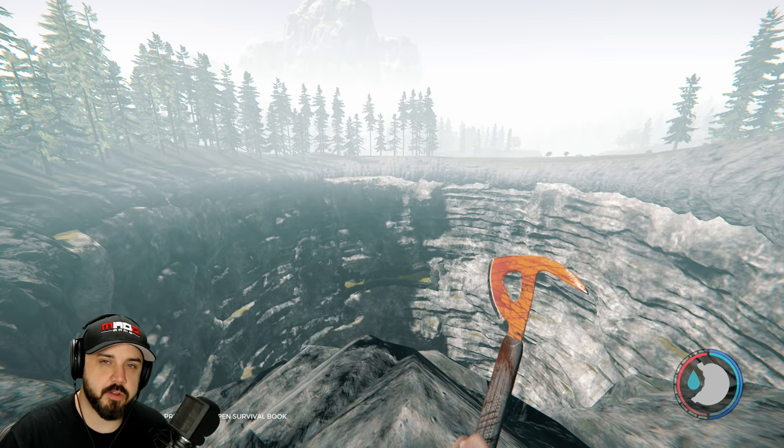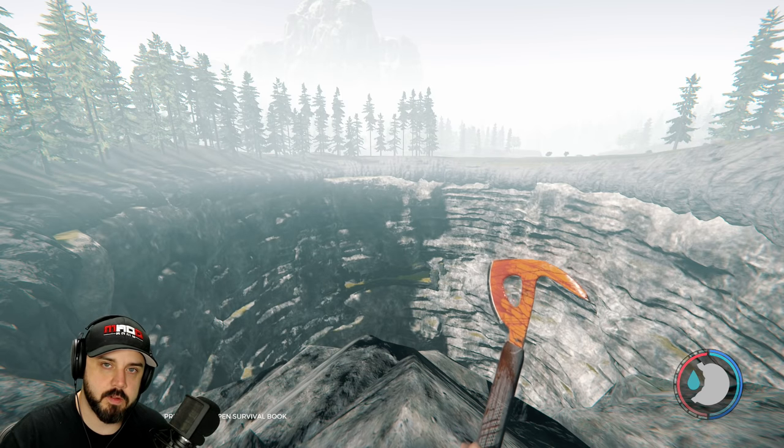The machete is one of the easiest items in the forest to locate. Unfortunately, it's one of the hardest to get to. Follow me, my friend. I'll show you the way.